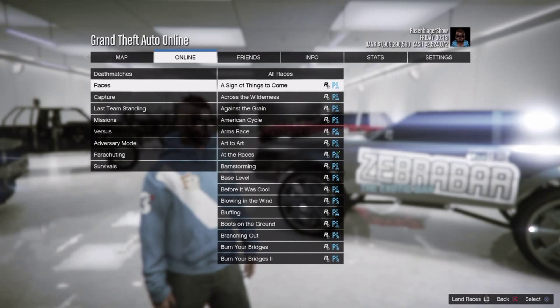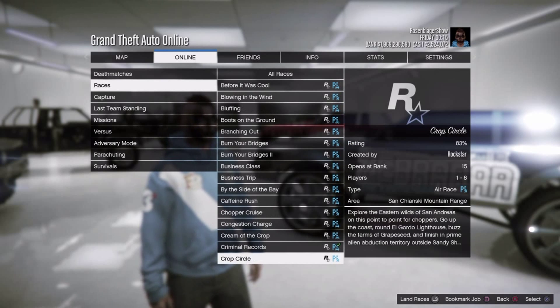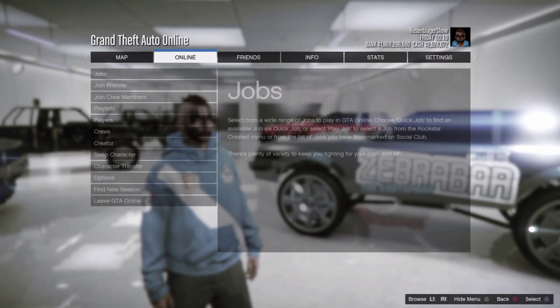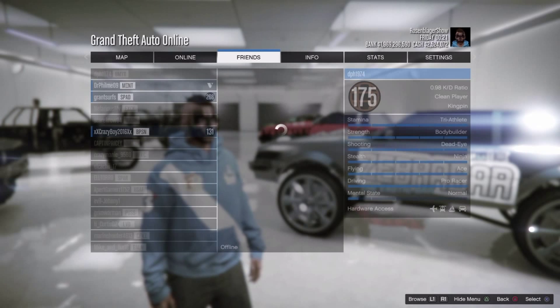After that, he needs to go to Jobs, go to Rockstar Created, and start up the race 'Criminal Records.' As soon as he does that, he needs to start the race by himself, go to the first checkpoint, and just wait there.